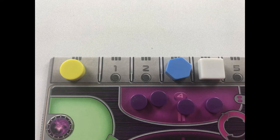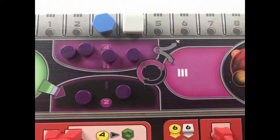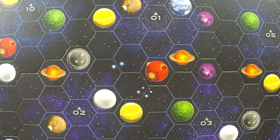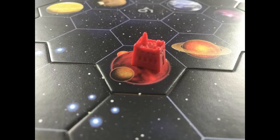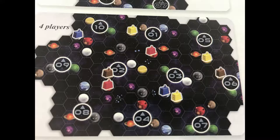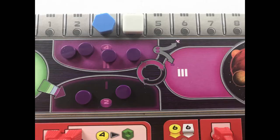If the space you're on shows a resource with a star in the white outline, gain that resource. For example, moving onto this space will give you a QIC. If a player gains ore, money or knowledge, they move the relevant token on their track. QICs and Gaiaformers are placed on the player's faction board. Power is a little bit different and will be explained shortly. Players place 1 token on 10 victory points. In turn order, players place the leftmost available mine on the board on one of their home planets, which is a planet of their colour. In reverse order, players place a second mine.